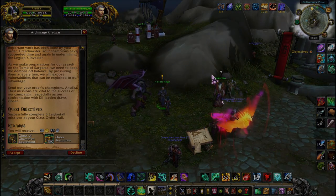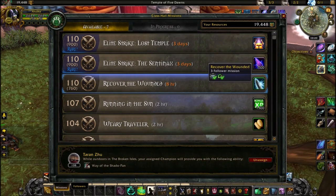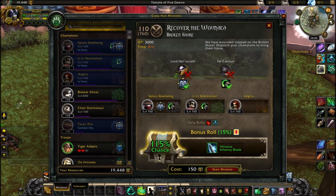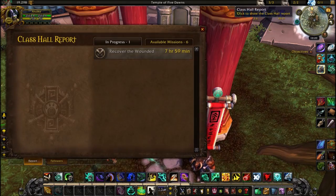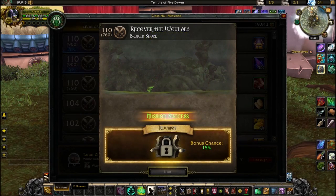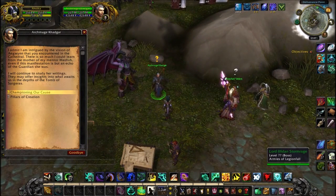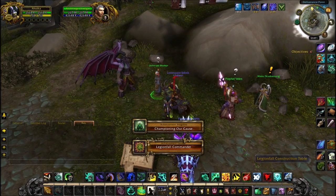This quest is called Championing Our Cause — you have to complete a Broken Shore mission at your mission table. Go to your mission table and check that the zone listed underneath the mission title says Broken Shore, or you won't get credit. Note that although it originally said to complete 3, this was nerfed down to 1 very shortly after going live. You only have to complete 1, and you get 15,000 order resources for it — a rubbish quest but a decent reward.